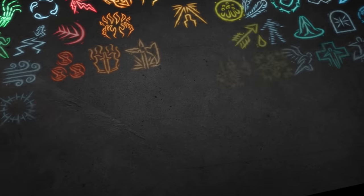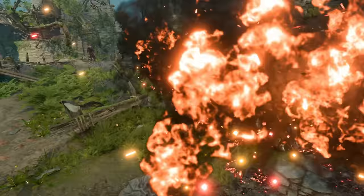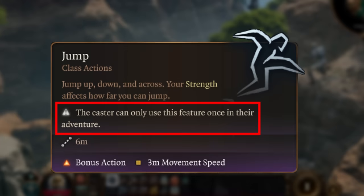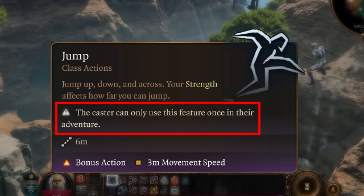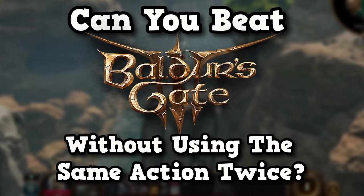The developers of Baldur's Gate 3 spent countless hours adding hundreds of unique attacks to the game, only for us players to get stuck using the same ones over and over. But what if every action in the game was restricted to just a single use? Can you beat Baldur's Gate 3 without using the same action twice?